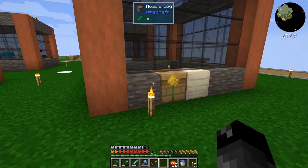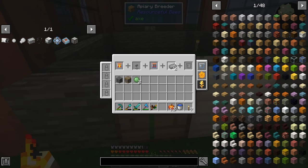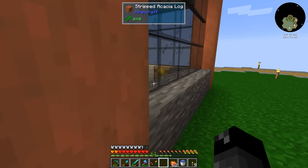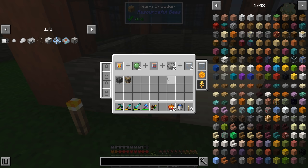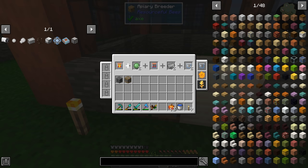I wanted to look at using the apiary breeder — I haven't done this before. There's a slimy and a steel bee. It looks like I need to have a bee jar in there, so let me grab one. If we put that in, it's doing a thing. We have to wait for the bar to fill up all the way. This is slower than I thought it was going to be — it looks like there are upgrades here, so maybe we can speed this up significantly.